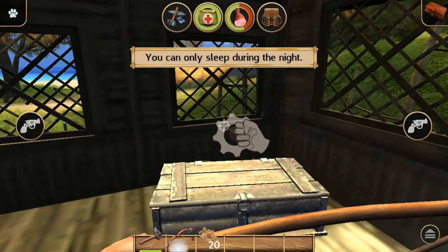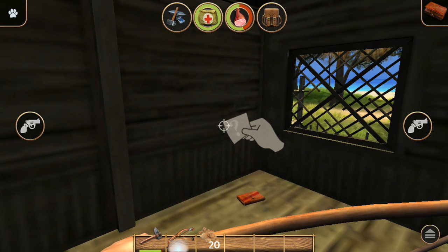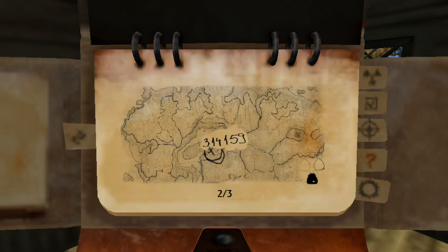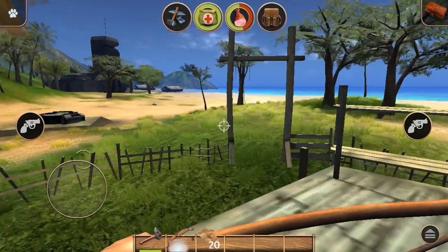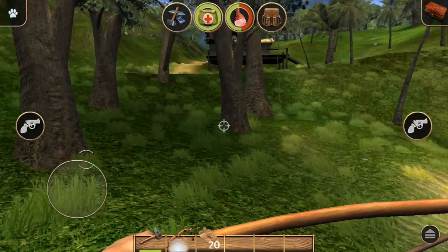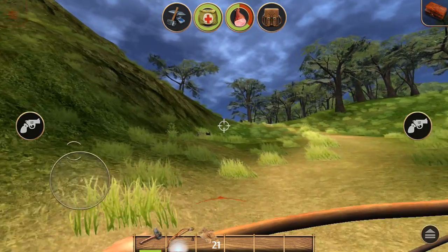When you come up to one of these houses with sleeping beds, always go in and tap the bed even if it's daytime. It's important because if you die, you respawn at the closest bed you've been at — so definitely do that.